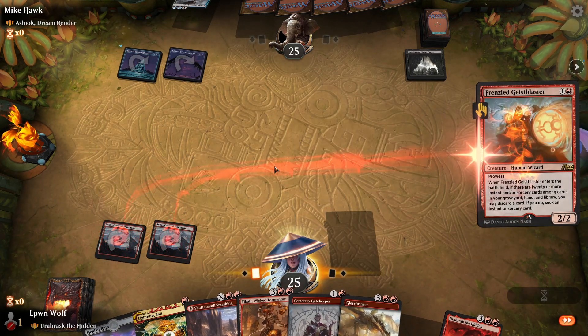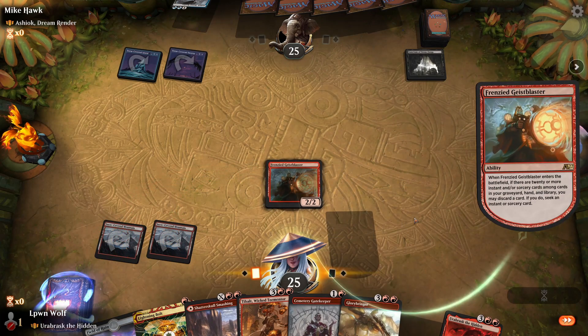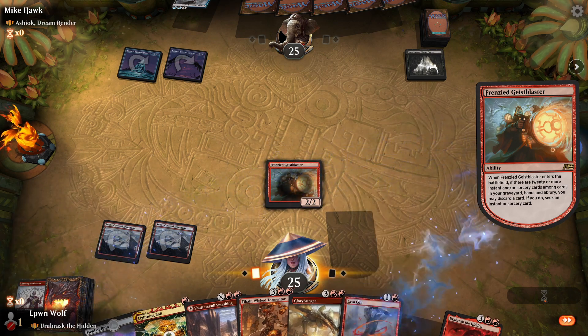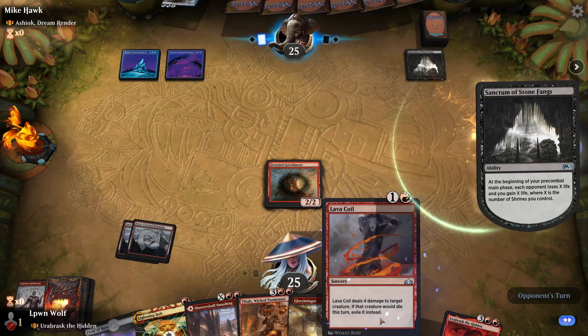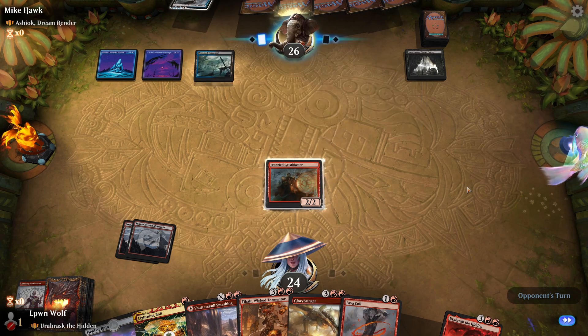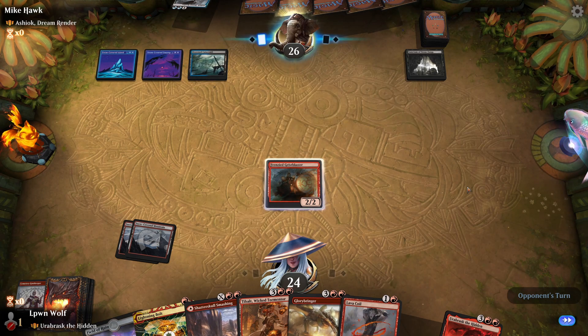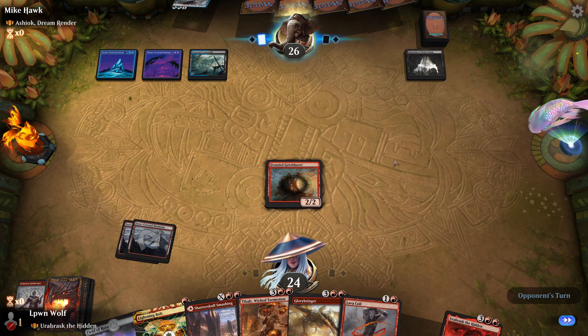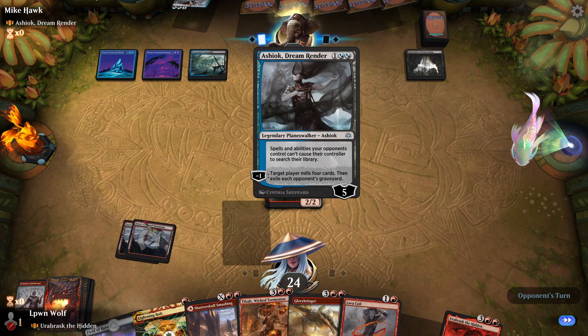For now, let's go for the Geist Blaster. I'll get rid of the Cemetery — get killed for now. Lava Quill — this is probably less useful. The drain here could save them quite a bit. If they go for Ashok, we can kill it pretty easily. So in a way, I invite it — go ahead and cast Ashok.